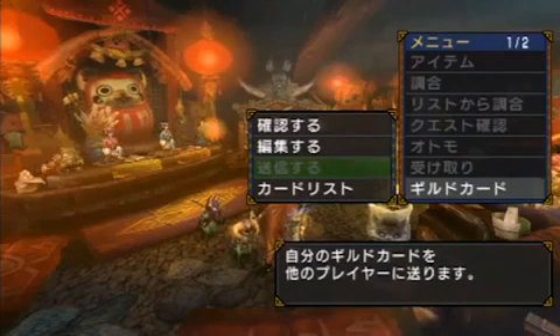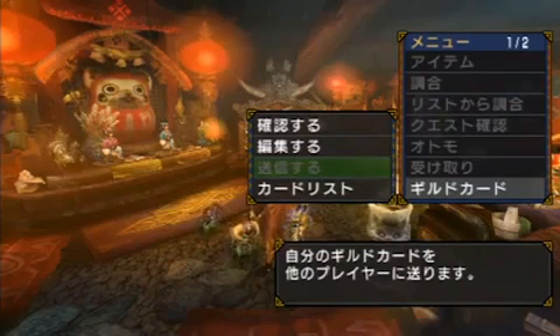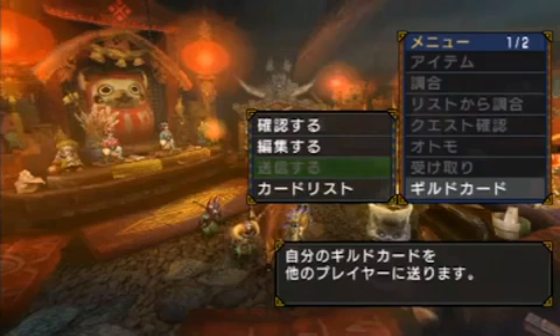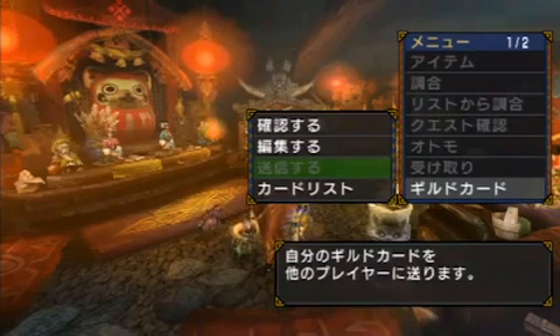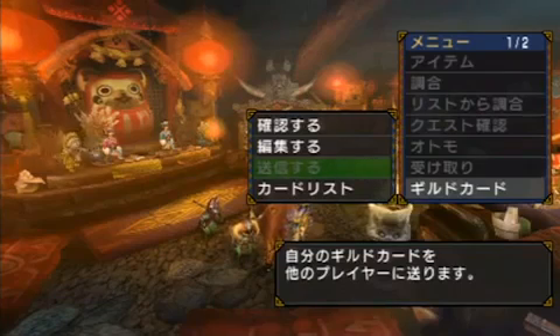The third choice will bring up the option to send your guild card to other people, and you're only going to be able to do that online. Access the third choice — the first choice will send your guild card to one person, and the second choice will let you send it to everybody that's available in the guild hall.